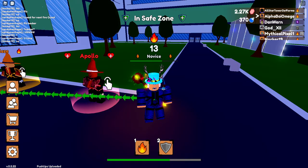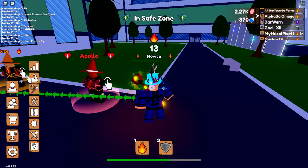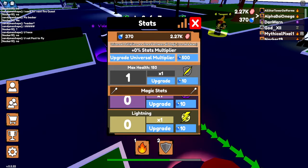All the codes together should give you over 2100 to 2200 gems — I have 2270 right now. The mana, which I just realized is shown right here, can be used to upgrade your stat things — like the 'upgrade universal multiplier,' which is pretty sick. Anyway guys, hope to see you in the next video — peace out everybody.